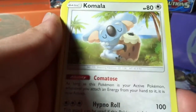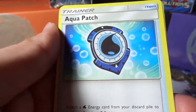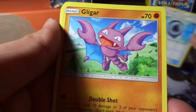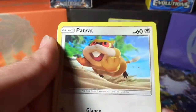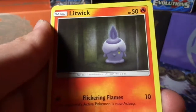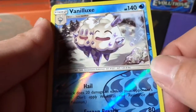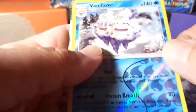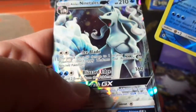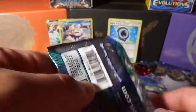We have a Psychic Energy, a Komala, Enhanced Hammer, Aqua Patch — that's useful — a Gligar, an Alolan Geodude, Patrat, Litwick, Pancham, a Reverse Foil Vanilluxe — that is one point — and an Alolan Ninetales GX. That is a four-point pack. Very nice. Shout-out to Al's Sports Cards — they're on 15th Street in Edmond.